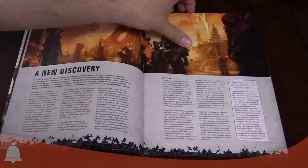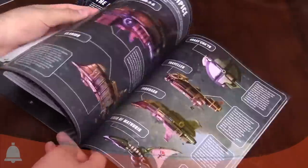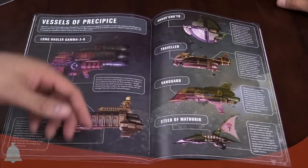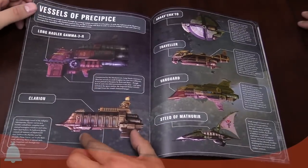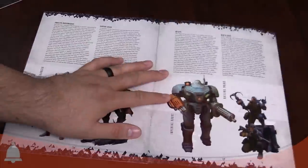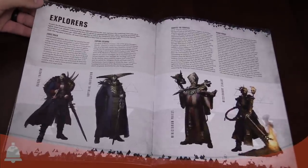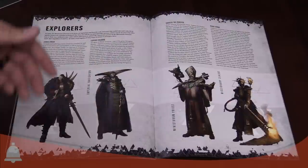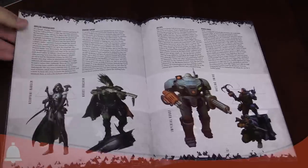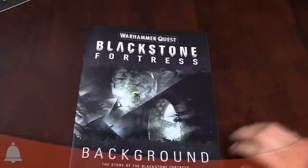You get background on each of the Explorers — their motivations and what they're doing. The Navigator is very curious since we haven't seen one modeled before. We get to look at the different ships, including a little Eldar cruiser with the same design language — just with six chambers instead of twenty. The game is card-based with a lot of cards. We're going to open up some cards and show them off.